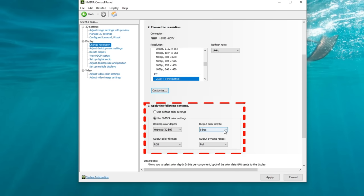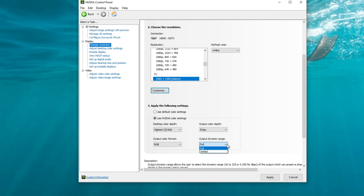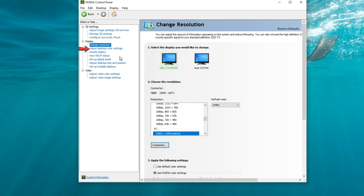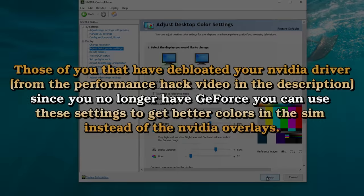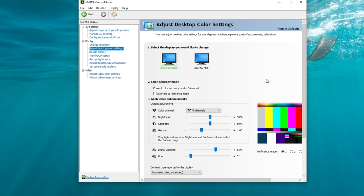Below the resolution, I recommend using the NVIDIA color settings — click on the drop downs and choose the highest available. For dynamic range, make sure you have that set to full, then hit apply and save. In adjust desktop color settings, the only setting I recommend changing is the digital vibrance — take that from 50 to anywhere between 60 and 70 percent. Hit apply and save, and that will make your colors pop once you're in the sim.